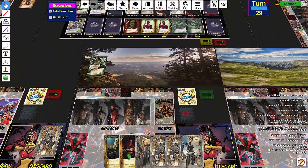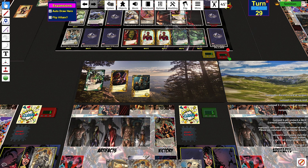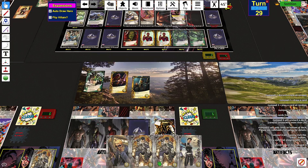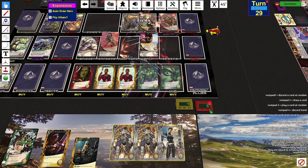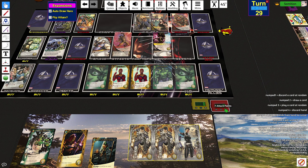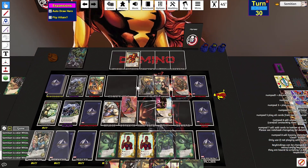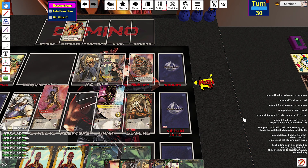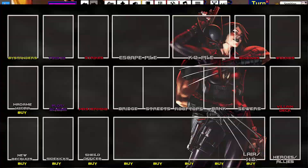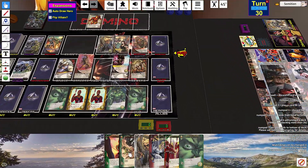I'm going to do outwit — two recruit, outwit, draw a card. This is one attack, and I drew a card so it's one more attack. I'm going to attack, re-attack, soulbind, KO a card from my hand or discard pile. It's not like killing this thing is going to let me fight Iron Man — I'm not getting enough attack to fight him anyways. I'm going to cry.